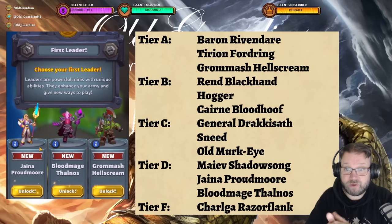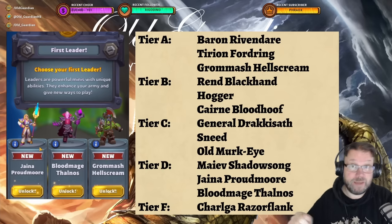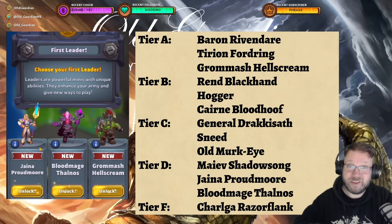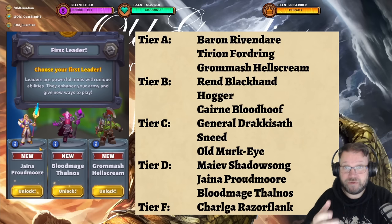Followed by Rend Blackhand, Hogger, and Cairn Bloodhoof. But overall, don't worry about this too much — you will get more leaders quite soon, no matter who you pick here. And in the end game, all leaders are playable. They just have very distinct play styles and some are a lot more fragile than others. So getting a big bruiser for your first leader sets you up for a good start if you're new to this game.